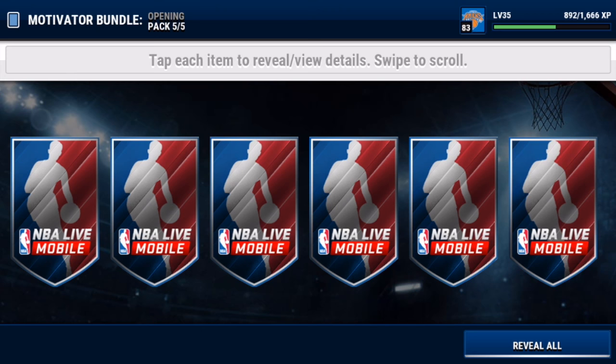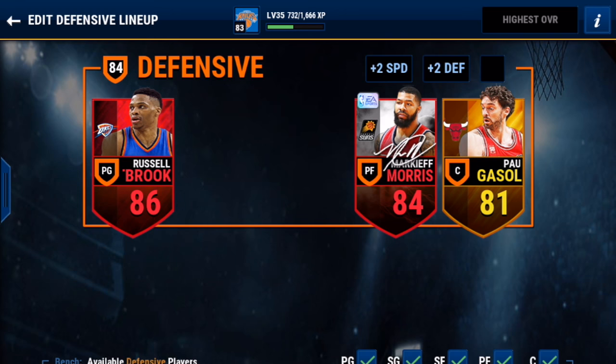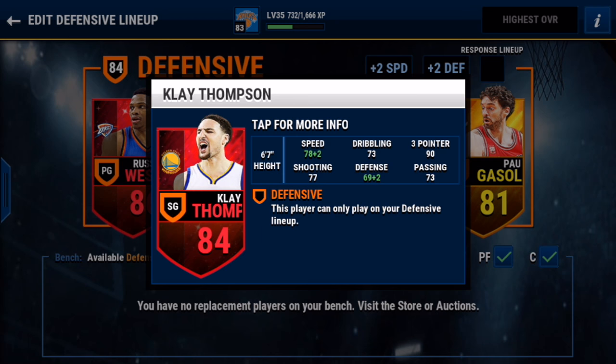These motivator packs are really not that great. I wouldn't really advise opening them — there are probably better packs to open, or just stick with pro packs. Pro packs are so good in this game still to this day, so I would definitely work those out. We pulled a Pau Gasol, which ends up easily being the best pull we had, along with a Rodney Hood. So that was not really much of a success. Hopefully we can have more success on the court.